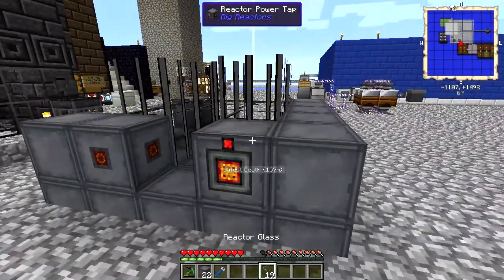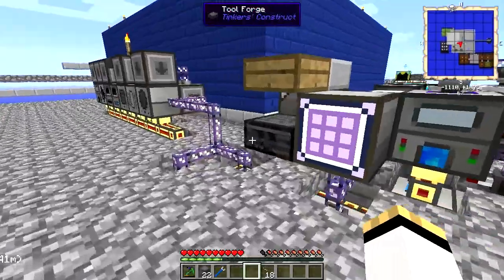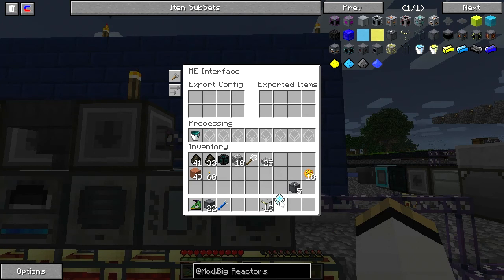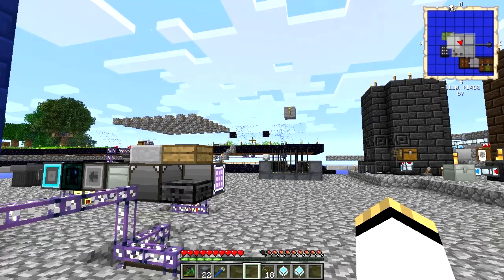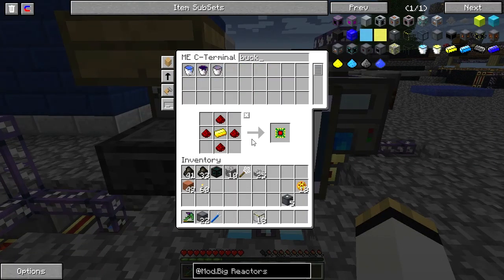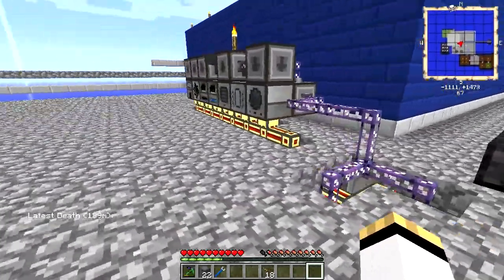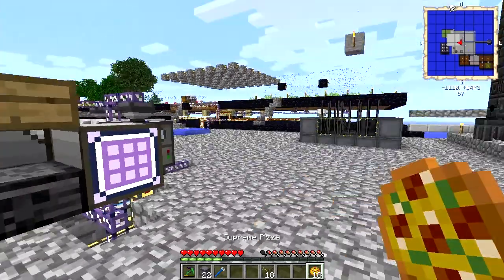I'm going to lay out a pattern right here. These are the fuel rod containers — they basically are going to hold the fuel in this reactor as it operates. I need the corners to be reactor casing, and the edges can be made of reactor glass, which allows me to see in and I think that's a good idea. Reactors — inside of them — not only are going to have a reactant, but you can put blocks inside to cool them down. I intend to.